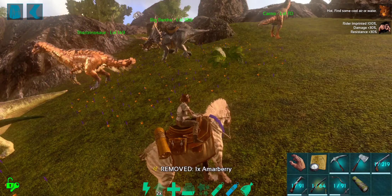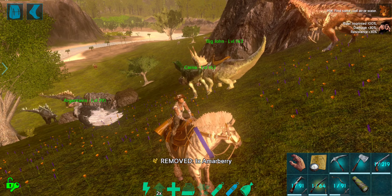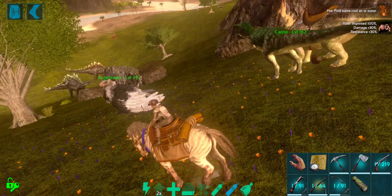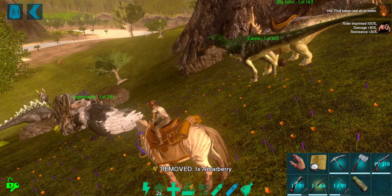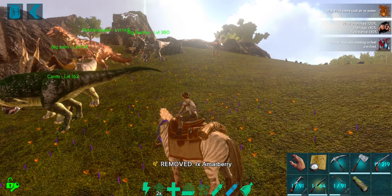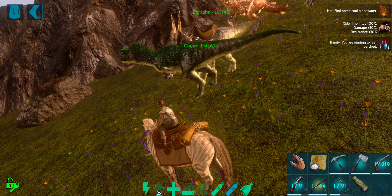Every single one of these creatures needs to be taken up to the western town because we are going to start working on our manor and a greenhouse up there. It would be nice to have all these creatures there ready to populate it once we're done. So we're going to do a cattle drive today, since most of these are what I like to call bison and bulls.